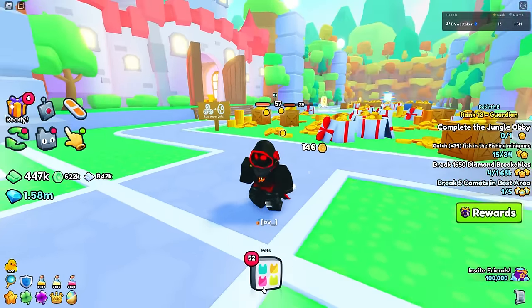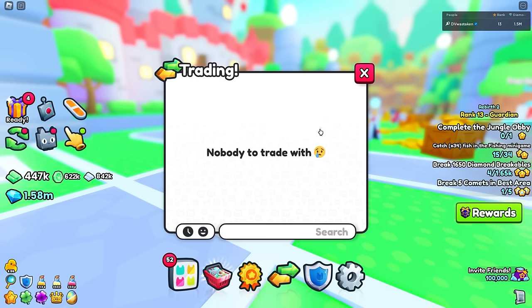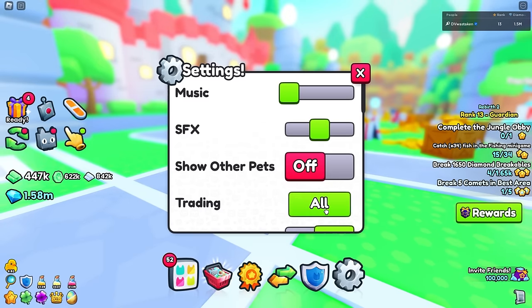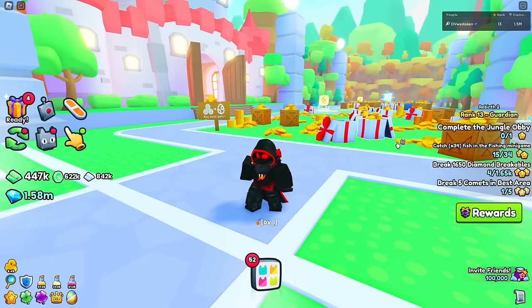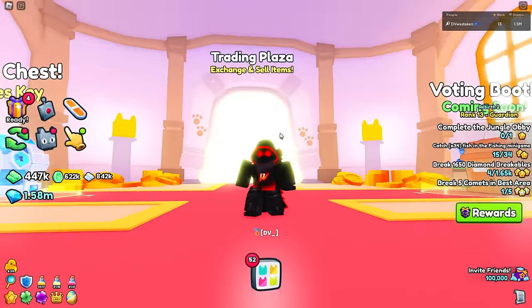Once you hit castle three again you'll be able to use the trading plaza. You could also use the trading window — at the bottom there's a trading icon. You can trade with other people, and you can toggle it off if you're getting too many prompts and getting annoyed with people prompting you to trade all the time. Then just go inside the castle and you see this glowing area that says trading plaza — exchange and sell items.